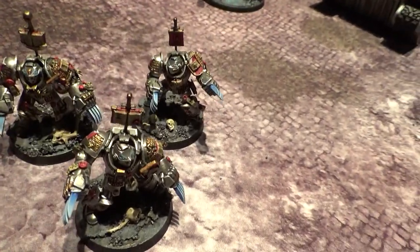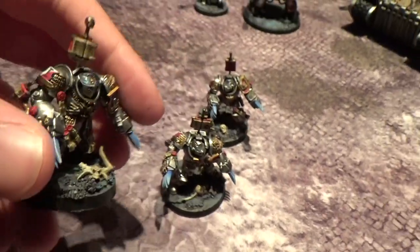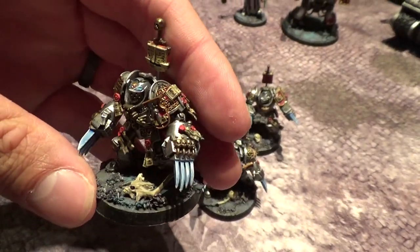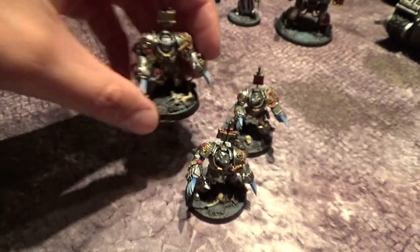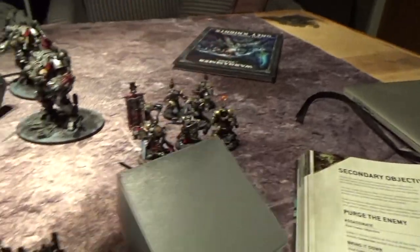I tend to deep strike them together — they come down with some Terminators or Paladins. The Ancient provides everybody a smite boost, but more importantly, whatever I land next to is going to be taking D6 mortal wounds, unless he's denied. Sometimes you take smaller Paladin squads just to hold points and protect characters.